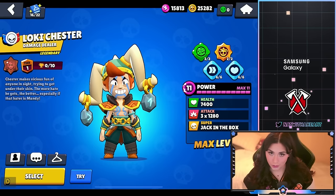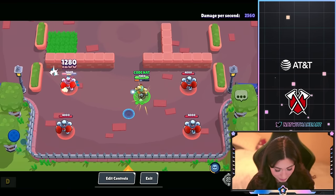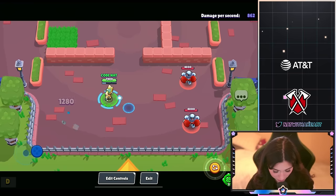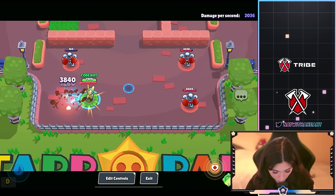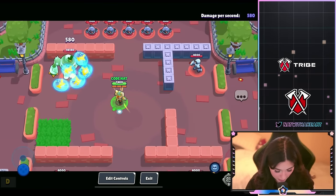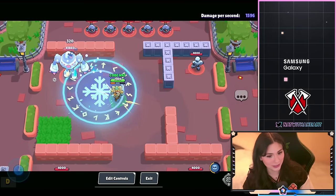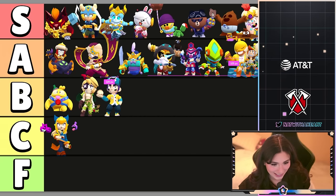Now we have Loki Chester and this one is also a skin you have to get by playing ranked and opening ranked star drops. The animation is cool, the colors are nice. Let's see the super — we got a stun, and there are little leaves that go around them. It seems like they animated each super variation: the poison cloud looks pretty cool, the slowdown is actually really sick, and the explosion is really cool too. I was a little eh about the skin until I saw the super animations. This Chester skin is A tier for me.